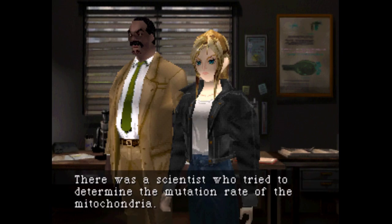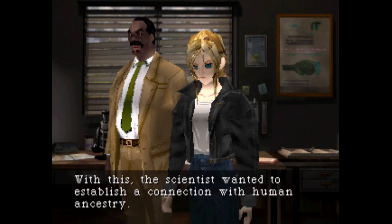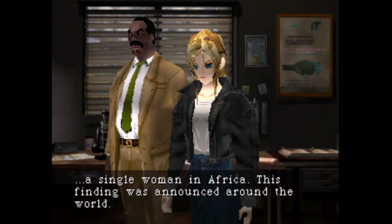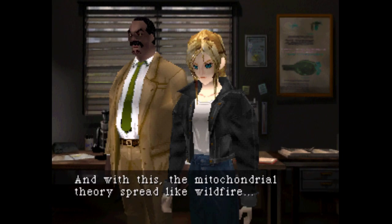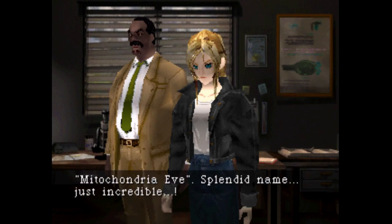When I said that the mitochondria could mutate ten times faster than normal cells, I also meant that they could evolve at a rate ten times faster. Since the beginning of creation, the mitochondria has been evolving at this rate. It's no surprise that they possess a power beyond our cognition. Let me show you something! There was a scientist who tried to determine the mutation rate of the mitochondria — the scientists wanted to establish a connection with human ancestry. In 1987, it was announced that the roots of all humans can be traced to a single woman in Africa. This founding was announced around the world, and with this the mitochondrial theory spread like wildfire.